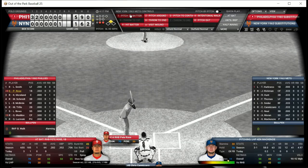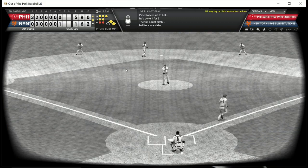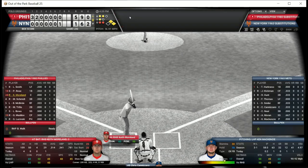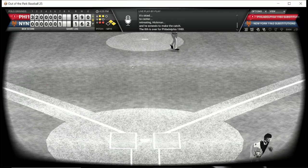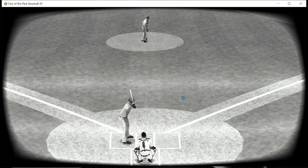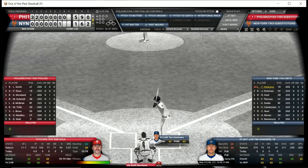Pete Rose walks — two aboard with two outs. Keith Moreland flies out to center, so the Phillies despite a leadoff double by Maddox did not score. We will now put Bob Walk in the game for the Phillies to pitch, and he's inserted into the ninth spot in the order.